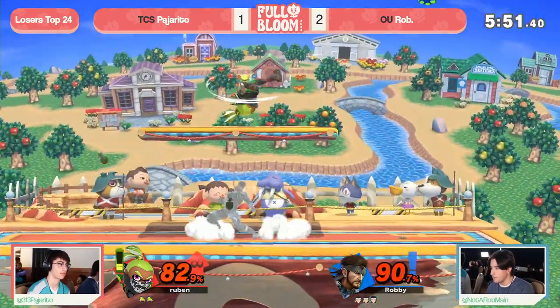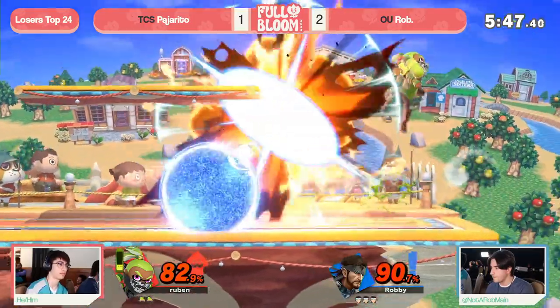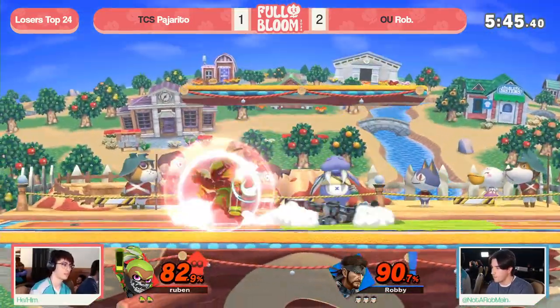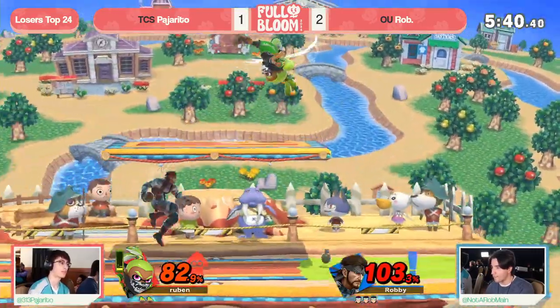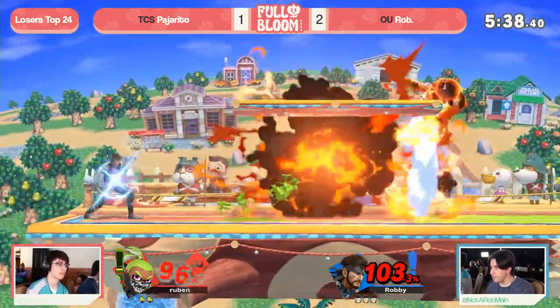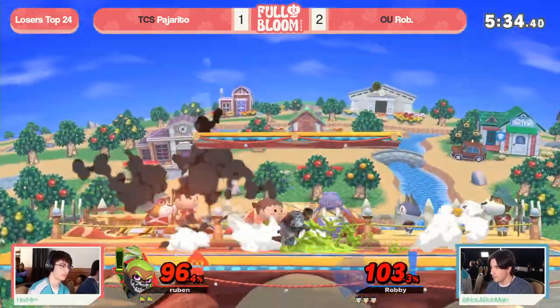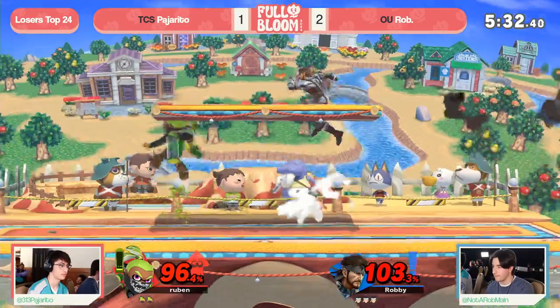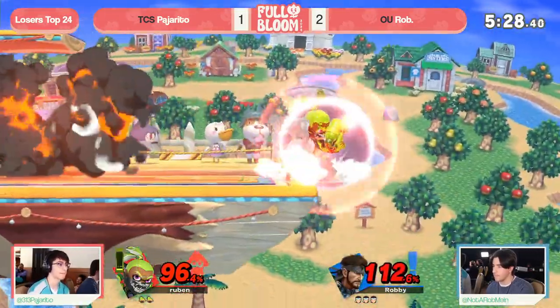The pressure here from Rob has just been so disciplined — he's willing to just sit in the corner, lob a nade, and force you low. And then he's got C4, so you have to stop under the platform, lock yourself into a crouch or something to avoid the nade that's about to explode above your head, and then he can just dash attack you to reset the situation. It's been his recipe one, two, three times. The control stage, and finally Pajarito dislodging him.